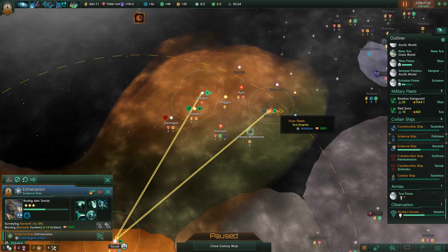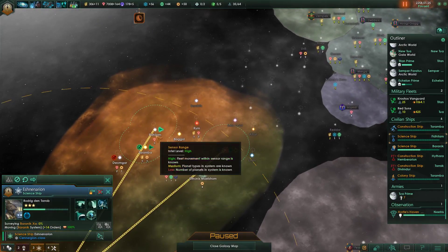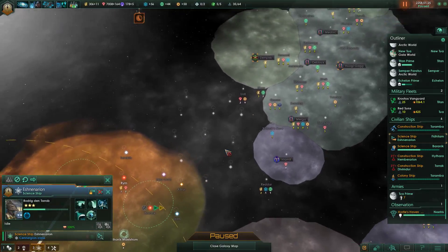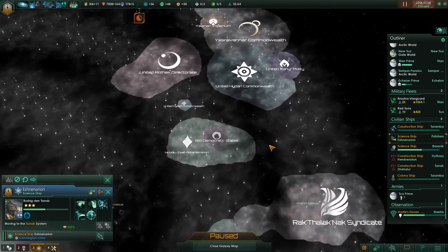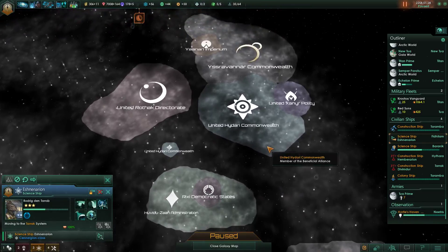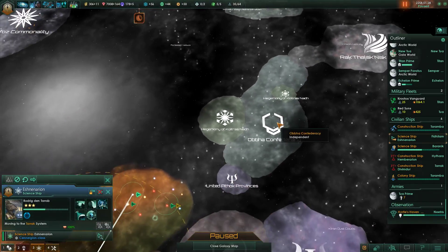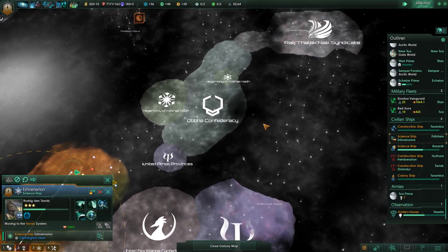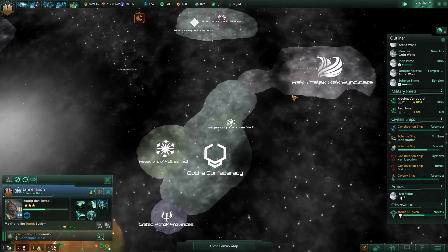You will serve - actually no, you won't, because we already have somebody on that. You'll go to the Taramba system. Holy crap - when did I learn about all of them? Why can I all of a sudden see all of these?